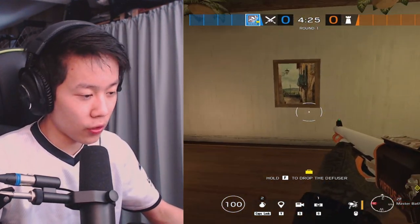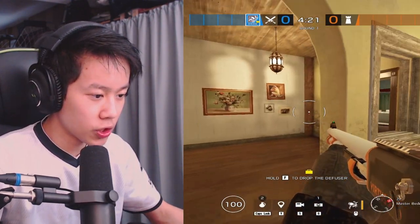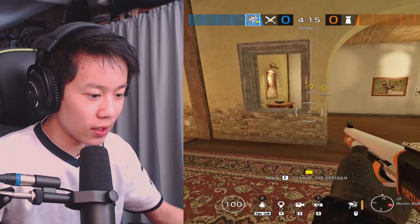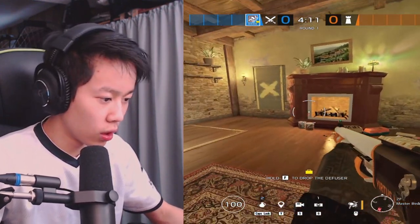This is closet wall or bathroom wall, depending on where you're facing. This is just arc master. You say he's inside master on the left or right window, by the arc, by the wall — kind of depends.